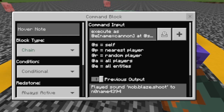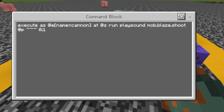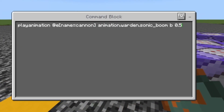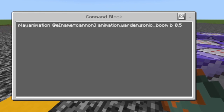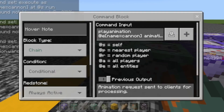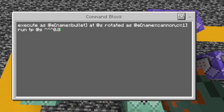That's just the volume, so if you want it at full volume, just leave everything from here out. And this command block is on chain conditional and always active. Play animation, add e, name equals cannon, animation dot warden dot sonic underscore boom, b, 0.5. The b actually doesn't matter — it could be an a or whatever instead. It's also on chain conditional and always active. This one is gonna play this animation, but I think that should be clear.